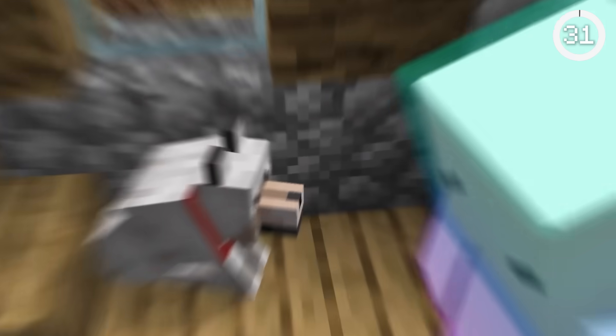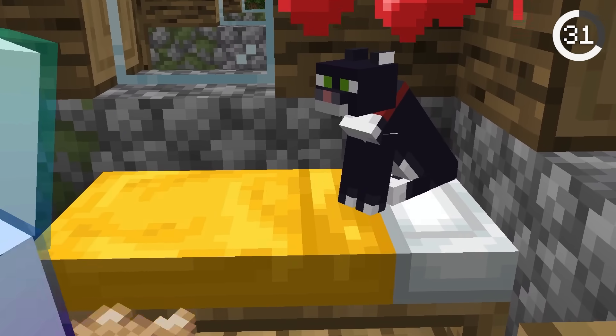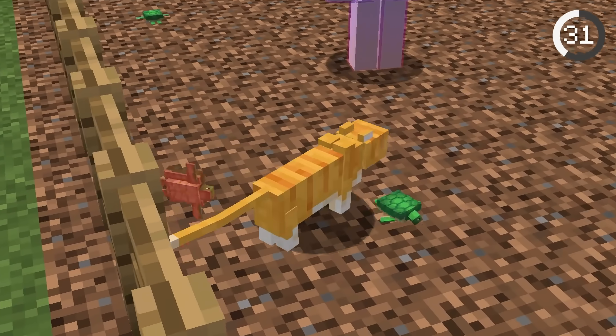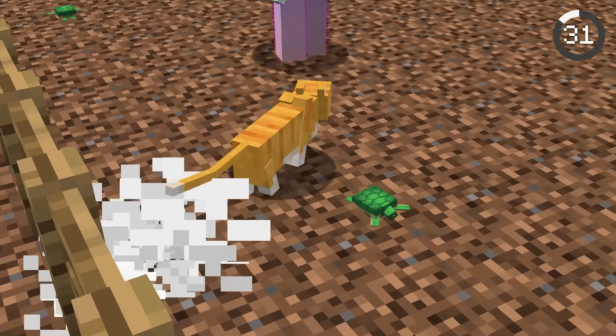We all love our pets in Minecraft, but did you know that cats are secretly evil? Cats appear cute and harmless, but within 15 blocks of baby mobs, cats are murderers. Cats will go after rabbits and baby turtles. This is why dogs are better than cats.